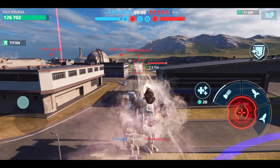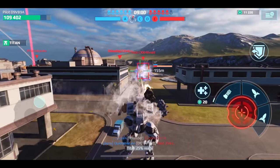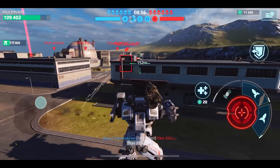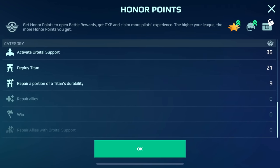You earn silver for participating in battles. The better you perform, the more you get. For various activities you receive honor points. After a fight, they get converted into silver. One honor point equals 200 AG, or silver. The amount of honor you can get depends on your league — you get more in higher leagues.